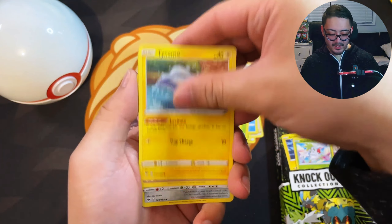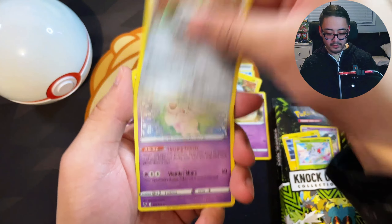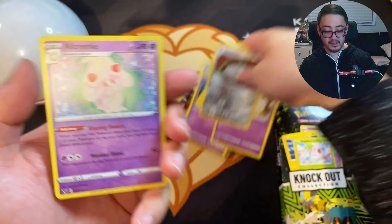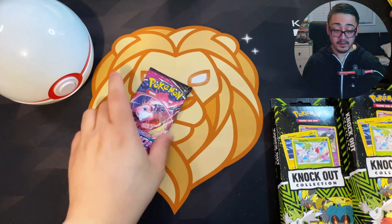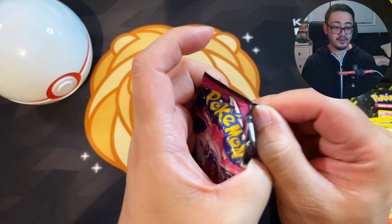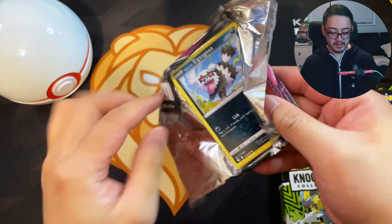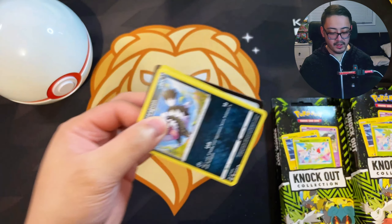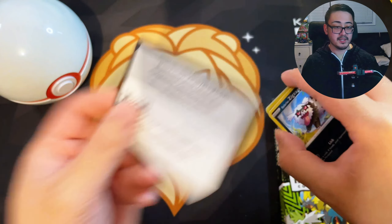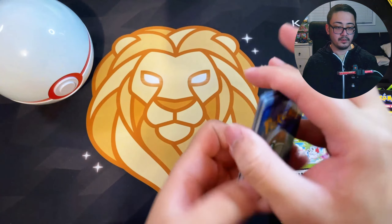We got Tynamo, Milcery, Reverse Holo Ferrothorn, and an Alcremie. Come on Fusion Strike — Mew — give us an awesome pull here. We got to get on the board one way or another. Code card for you guys. Let's go Lucky Leaf for energy. We got Fighting — we're about to fight our way to our first hit. We got Galarian Zigzagoon, Mankey, Clauncher, Growlithe — nice artwork — and Stufful. We got a Reverse Holo Feraligatr and a non-holo Excadrill.